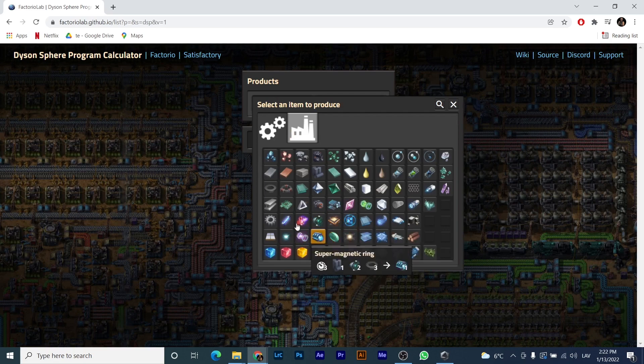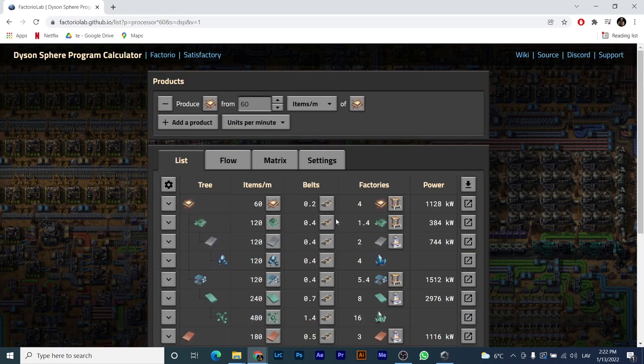So you pick a product — the item you want to be building. For this example, let's pick processors because you will need a lot of them throughout the whole game. You can choose units per second, per minute, per hour, and you can choose different settings here. I typically go with factories because it's more easier to understand. Let's go with 60 — so let's say I need 60 of these factories for whatever reason.